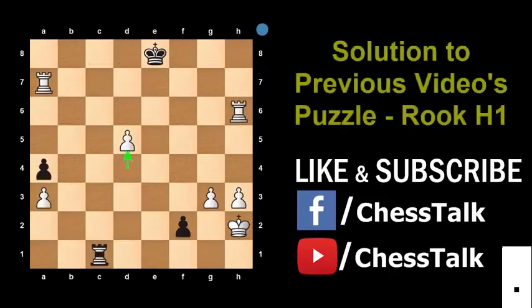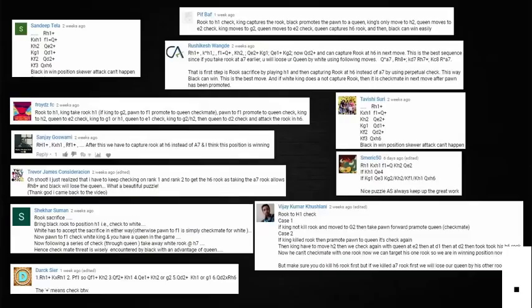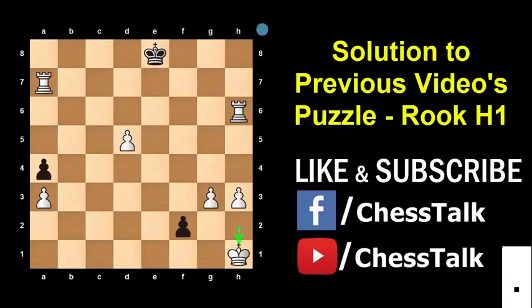Now let me show you the solution to my last video's puzzle. I had asked you to find the best move for Black in that position. The best move is Rook to h1. Many of you got it right — correct answers with perfect explanations are on screen, and I will be posting your names on my Facebook page as well. Do check it out and like our page for more chess puzzles. After Rook h1, White will have to capture the Rook. Then Black can promote to a Queen and give check. After a few more checks, Black can fork the Rook and King and capture the Rook to gain a match-winning advantage.